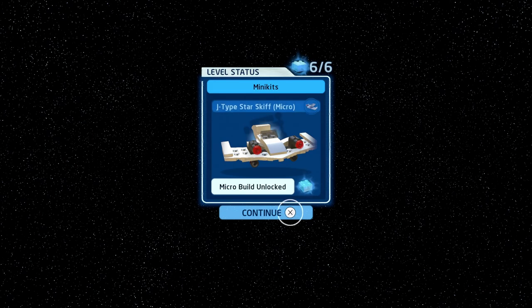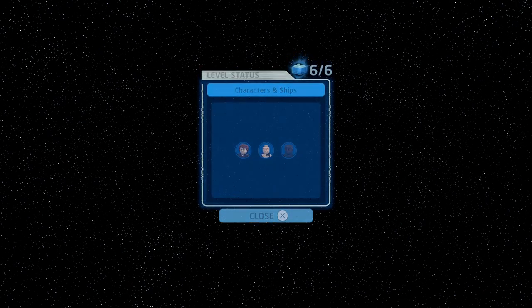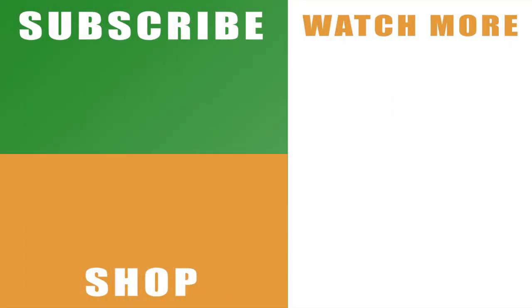And that is my walkthrough guide for LEGO Star Wars The High Ground, covering all of the minikits and the challenges. If the video helps you out, drop me a like below. You can also subscribe to the channel with the link on the left-hand side, and see more of my playlist series for LEGO Star Wars The Skywalker Saga with the links on the right-hand side. Leave any comments and I'll catch you next time.